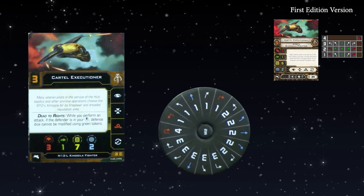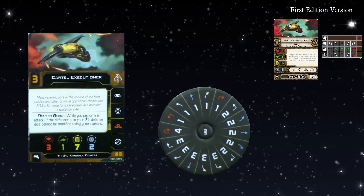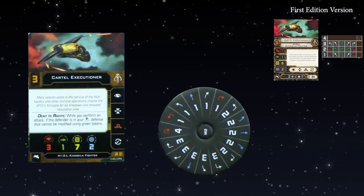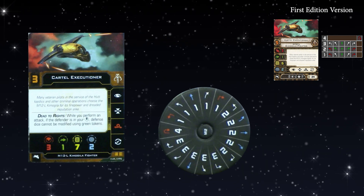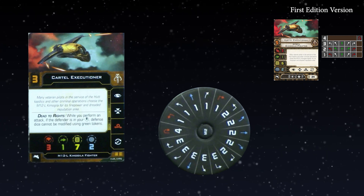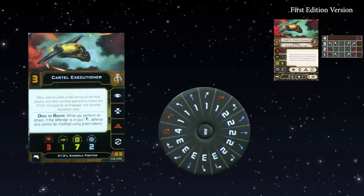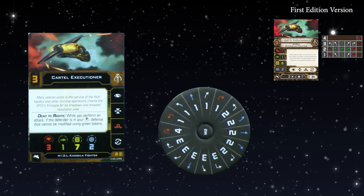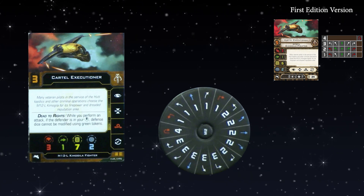Onto the Kimageela fighter. The Cartel Executioner is our base level ship with Initiative 3 and has the baked-in ability Dead to Rights. When this was originally revealed, some people said now that everything has bullseye arcs the Kimageelas aren't special anymore — not so true. The baked-in ability gives you the same bonus the bullseye arc used to have in first edition. All the other ships need certain cards that interact with the bullseye arc to give it any relevancy. If your opponent's inside your bullseye firing arc when defending, they cannot use green tokens — calculate, evade, and focus. They can use Force; nothing gets around Force tokens.